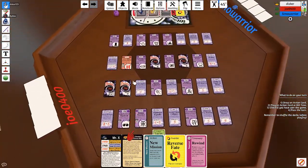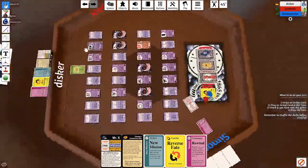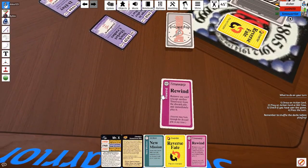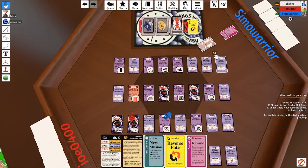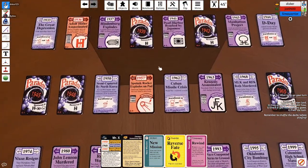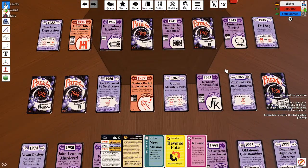I am going to rewind and reverse fade — remove any card from the discard pile and play it immediately. I am going to reverse fade on Sputnik. So you went back and grabbed a reverse fade. Sputnik rocket explodes on pad, which creates a ripple effect paradox in 1969. And 1962 is not paradoxed yet.